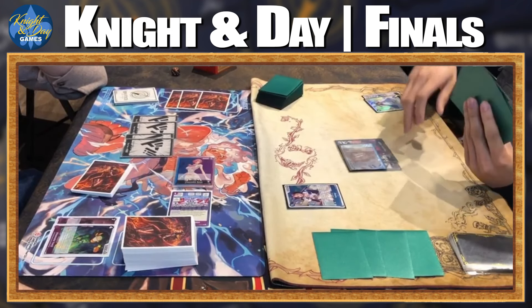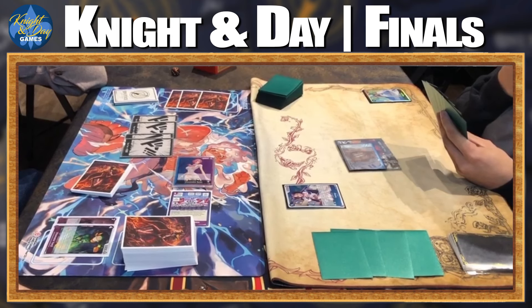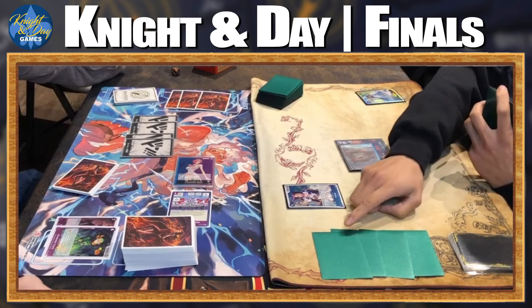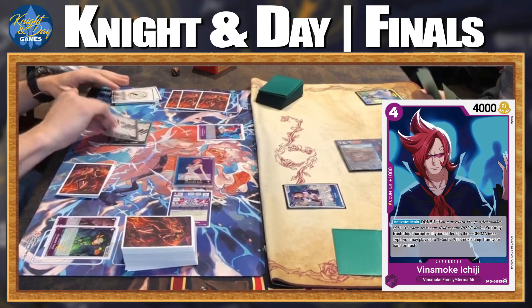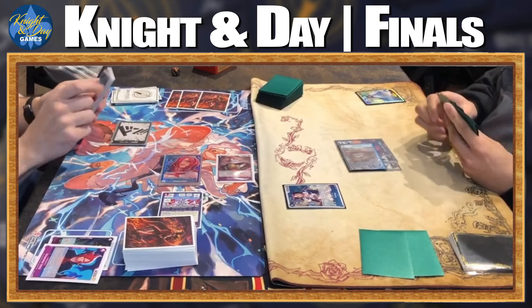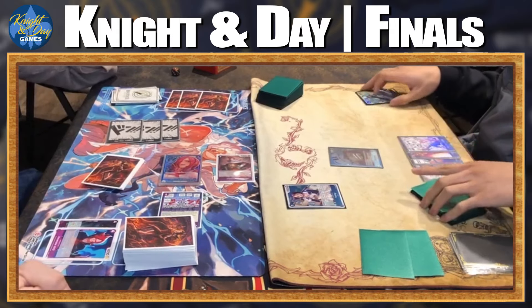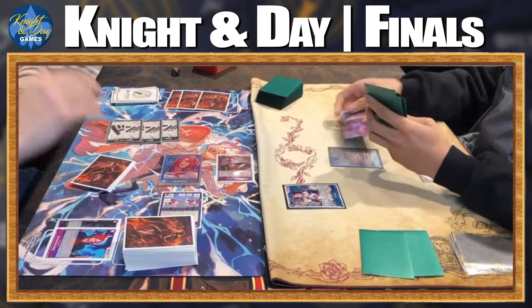The Sakazuki player is really thinking about the math. After seeing the Ichiji, they decide to just take that life. With the Dawn-minus effect, they switch in the seven-drop, use the leader effect to draw a card, and swing seven with Ichiji — immediately getting Sakazuki down to two life. Now at five Dawn, it's a decent start for Reiju. It's all going to depend on the defense from Sakazuki now.